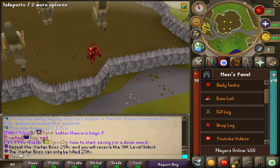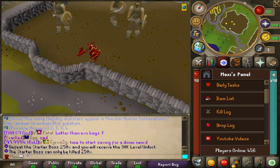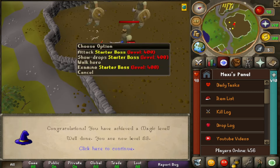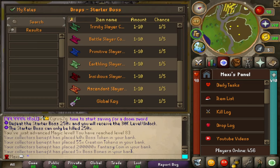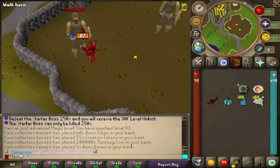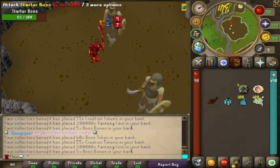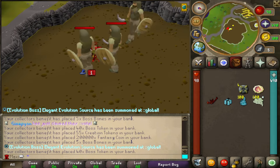We are currently at the starter zone. Hit the starter boss 250 times and received the 30k level unlock. This is a good place to start — as you can see it is very easy and you still have quite a lot of nice drops to grind. That 30k level unlock is just absolutely crazy; there are so many levels on this server.